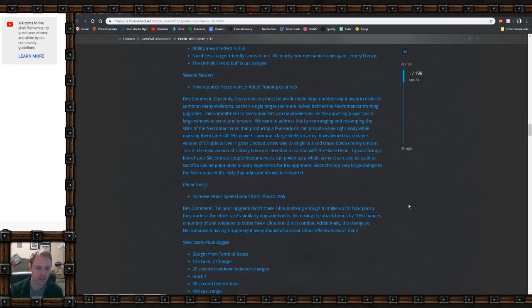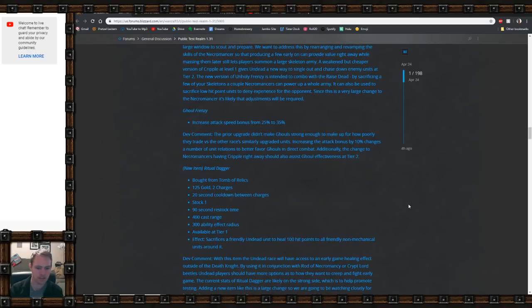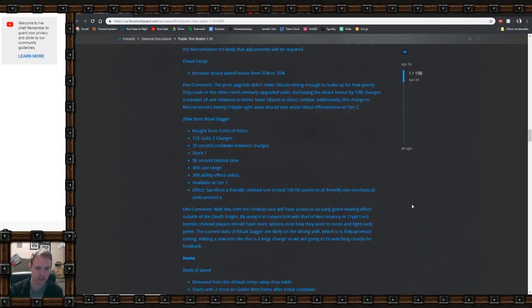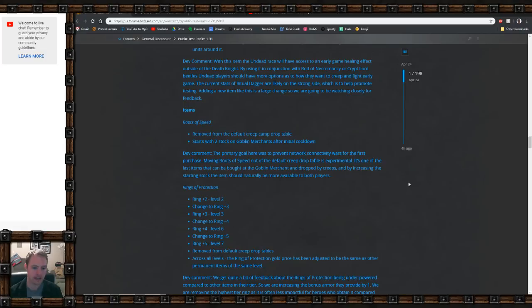Ghoul Frenzy is increased — it didn't really make them attack noticeably faster before. There's also a new item called the Ritual Dagger, bought from the Tomb of Relics: you sacrifice a friendly undead unit and heal 100 hit points to all nearby friendly non-organic units. The reasoning is that the undead race should have access to an early-game healing effect outside of the Death Knight, which is a really good point.